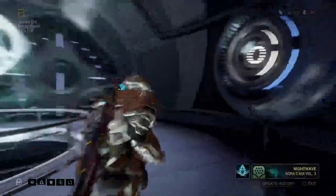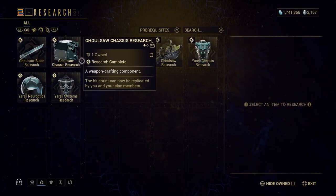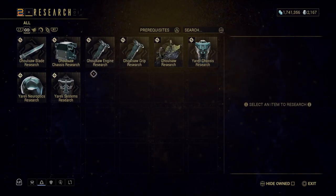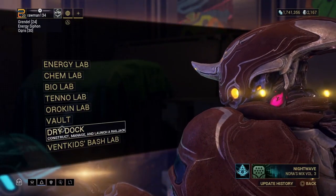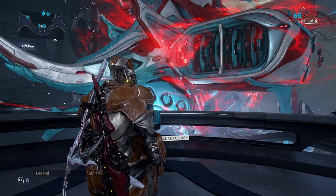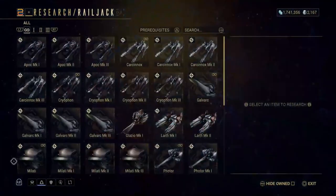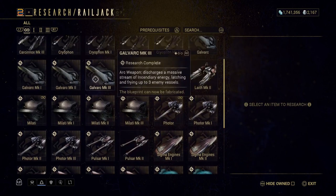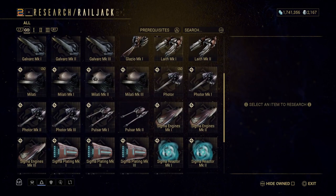The last thing we're going to take a look at is the Vent Kids Bash Lab. This is a new one — it's where you can get your Yareli pieces. You can get a blueprint from the Vent Kids, and your Yareli pieces can be bought and researched there. Then the last thing is the dry dock, which is where we get a Railjack. Railjacks we're going to go into in depth in a completely different video. But as you can see from all the research and materials included, this is all parts you can research for the Railjack. It's very time-intensive and resource-intensive, but it holds a pretty good return on that investment.